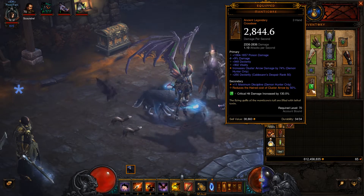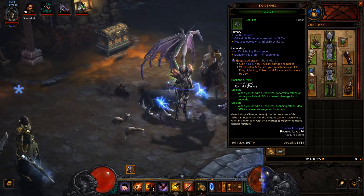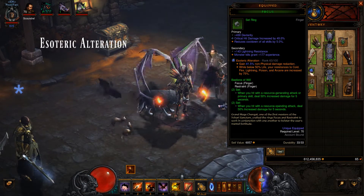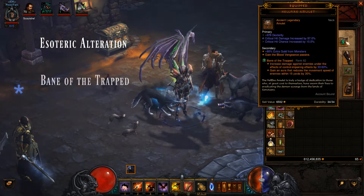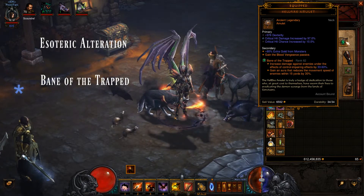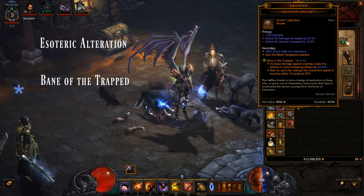For your weapon, you want green gems so you can have your Critical Hit Damage increased by 130%. For your legendary gems, you're going to want Stoic Alteration, which gives you additional non-physical damage reduction. When you're below 50% life, you'll have increased elemental damage reduction by 75%. For your second legendary gem, you want Bane of the Trapped, which increases your damage against enemies under the effects of control and impairing effects by a percentage based on your level.